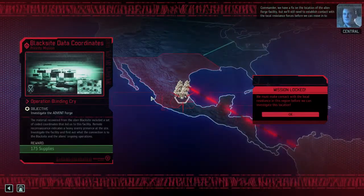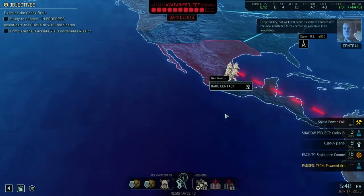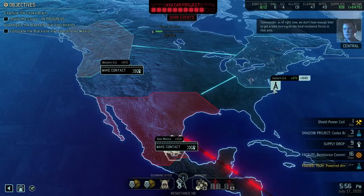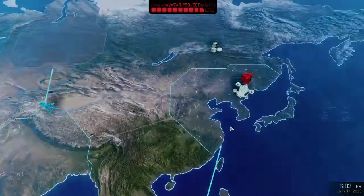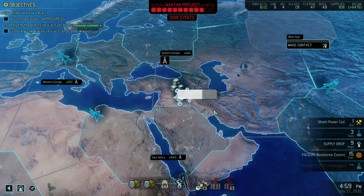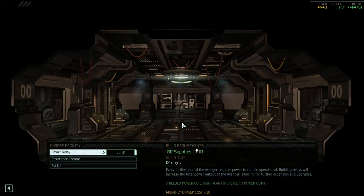Which means we should now see the new facility. We'll still need to establish contact with the local resistance forces before we can move in to investigate. We don't have enough intel right now to get a solid bearing on the local resistance forces in that area. I'll get the intel from here first, then build the radio relay in Eastern US. Which also means I'm probably not building the Psylab, because I need the supplies for the relay.